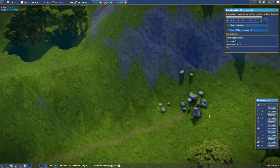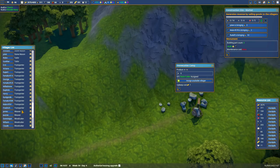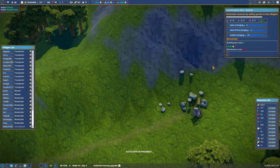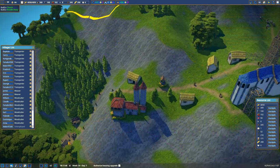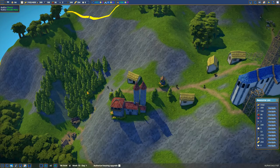I think the stonecutter's camp is done. How many unemployed do we have? One, two, three, four, five. You're going to be making some serious stone. I don't want to put a warehouse up here. Can you see the warehouse way down there? Zero stones — we somehow got 50 bread, four berries, and six shirts.